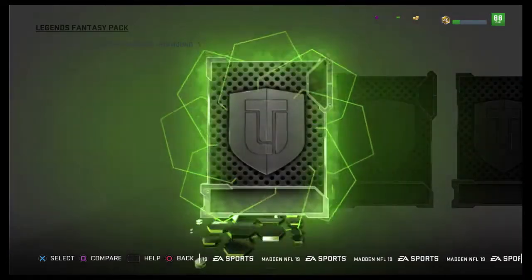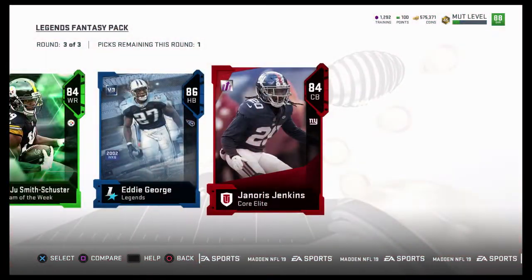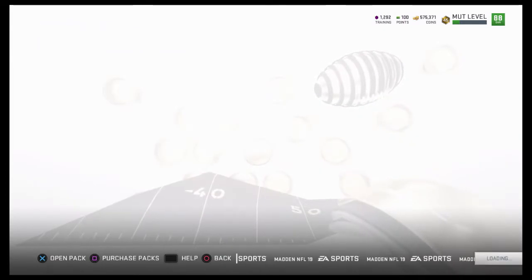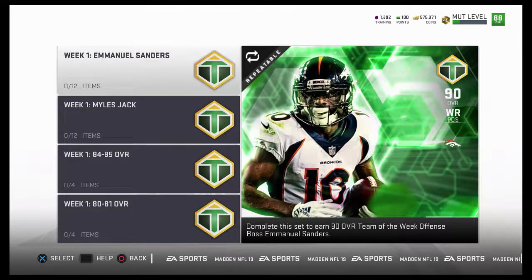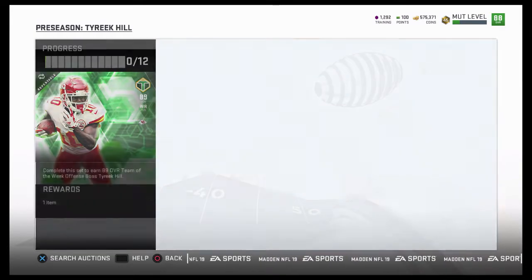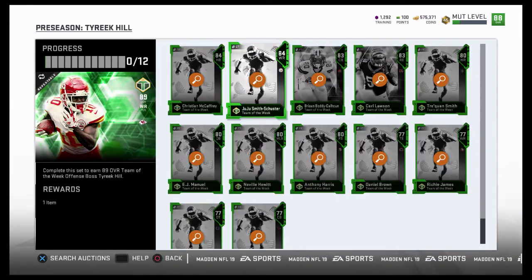Starting back to reality here — ooh, Team of the Week elite. 84 Juju. Another card goes for about 80k. 86 Eddie George and 84 Janoris. I think he still goes for that much — I'll double check. I believe he goes in the Tyree Hill set, right? Yeah, he does. I think that was a good pull. Yeah, 76k. And the only way I'll take Eddie George is if he goes for more, so I'm going to check that out right now.